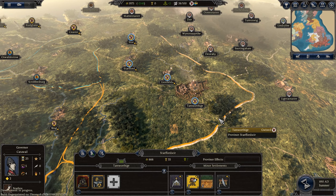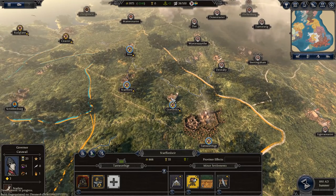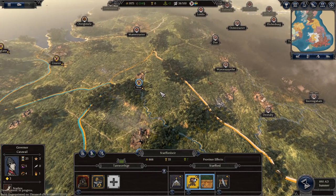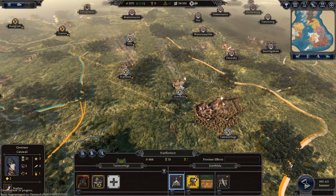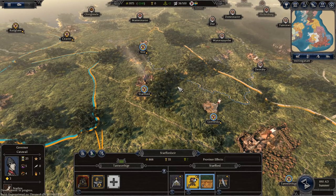I grew up not far from Tamworth. The idea of Tamworth as a mighty fortified economic and cultural centre is ridiculous, but never mind. Tamworth is the capital, so it gets walls and a nice big garrison. However, these other three towns that make up this province — Lichfield, Stafford, and what might be ancient Stockport given it's south of Manchester — these guys have no walls and no garrison. So why am I not worried about these bastards next door basically coming in and taking them?